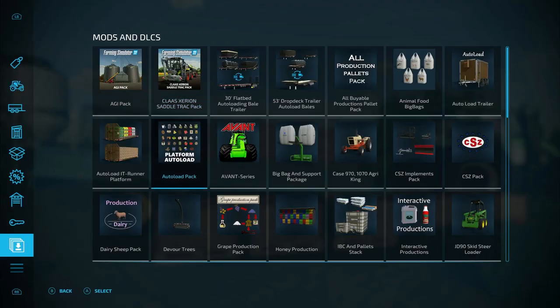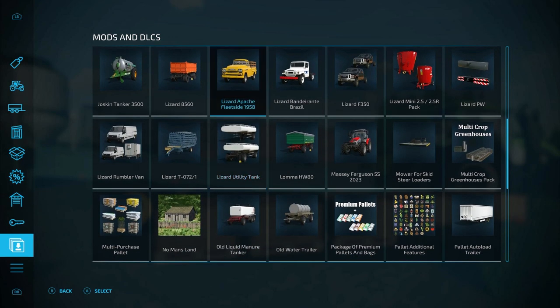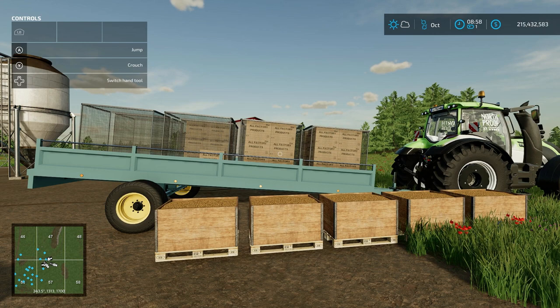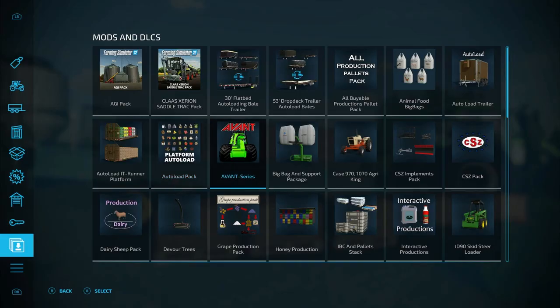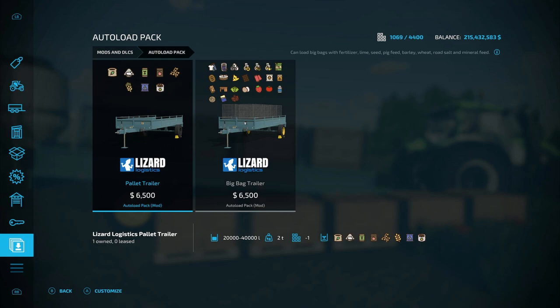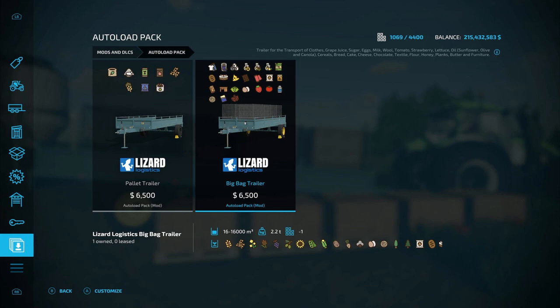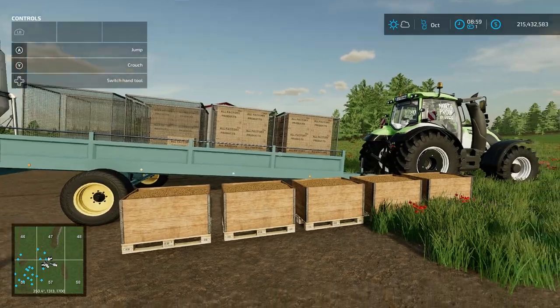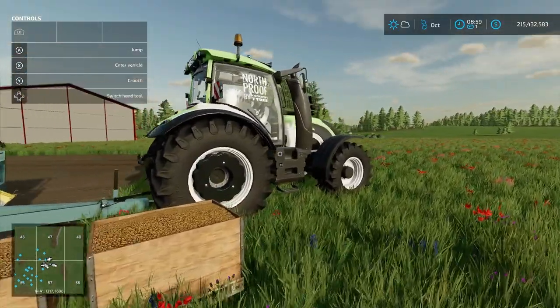First up we have this pack here — the Platform Auto Load — and this is by Raleigh Christy / VSR Modding. This pack has both of these trailers. One can only carry seeds, solid fertilizer, wheat, stuff like that. The other one carries everything — finished products, all that kind of stuff. The major differences between both is functionality.